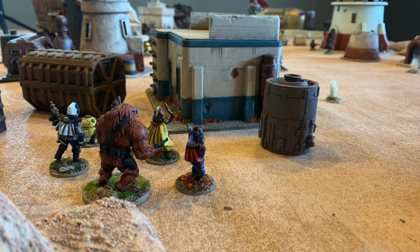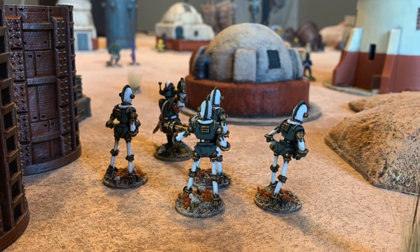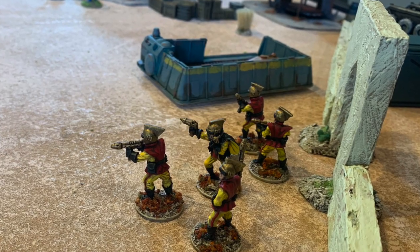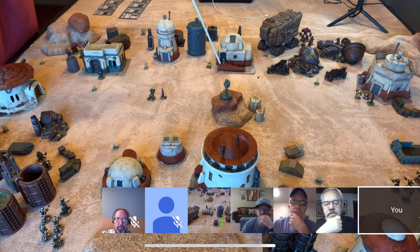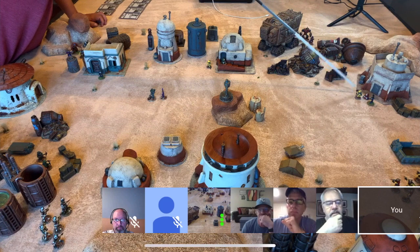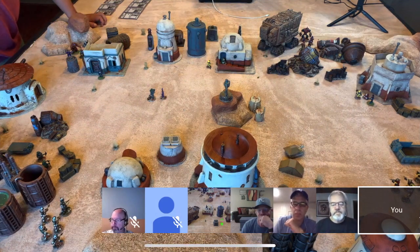Dash and his crew are starting out in one corner of the table, completely on the opposite side of their spaceship parked in the spaceport. Meanwhile, Imperial Forces are spaced around the rest of the table, hoping to grab a robot of their own. Here I'm indicating where the rest of the robots are spaced around the table, using a helpful pointer to show our players exactly where they're at. I had two cameras set up so that players could switch between two different views to get a better view of the battlefield.